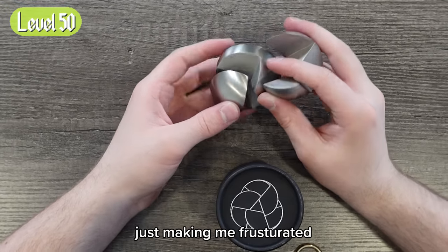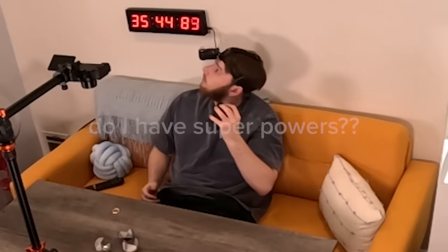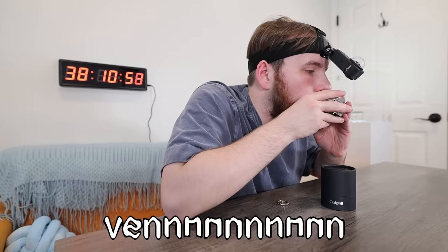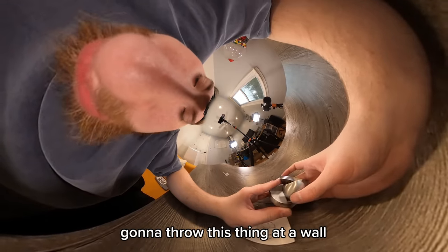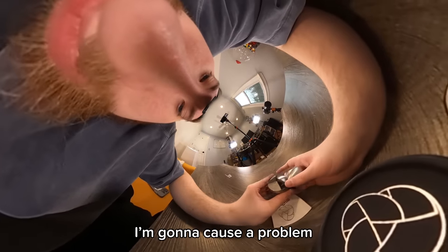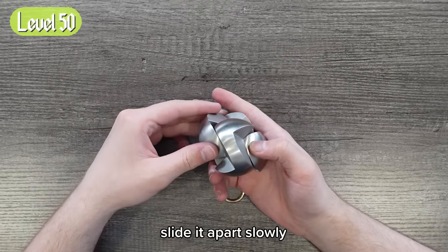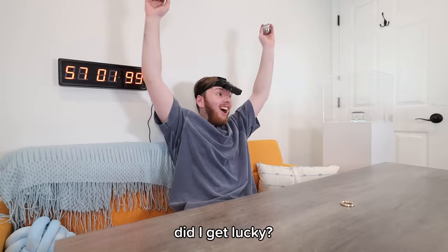But trying the same thing over and over again was just making me frustrated. Maybe the vibrations of my voice will put it together — Venn Diagram. I'm going to throw this thing at a wall, which is really bad because if I actually throw this at a wall it'll go through it because it weighs so much. It is close though. Slide it apart slowly. Did I get lucky? Maybe. But either way, we're on to level 60.